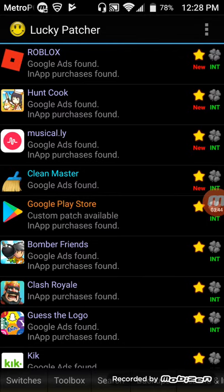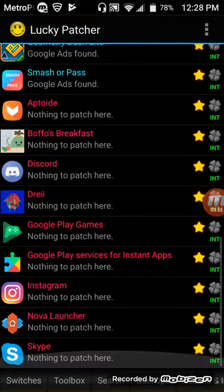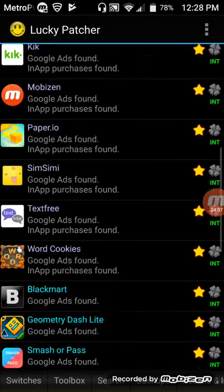Clean Master is going to significantly improve your performance, especially at those times where your phone seems really, really slow. As you can see, I have a bunch of apps and games here. Now let me show you guys the color coding. Purple means that at the very least, there's in-app purchases that you can do in the app.